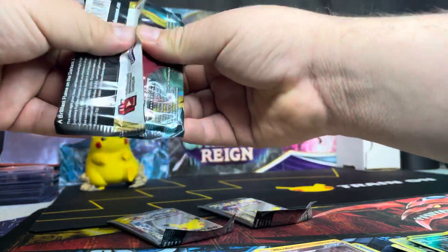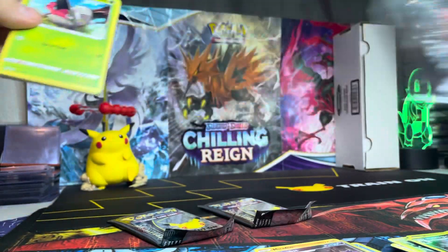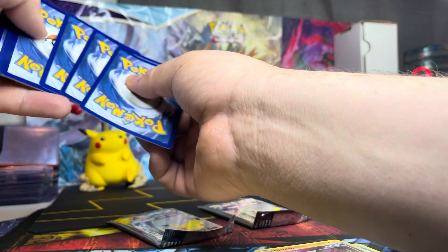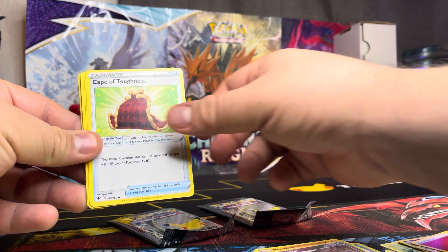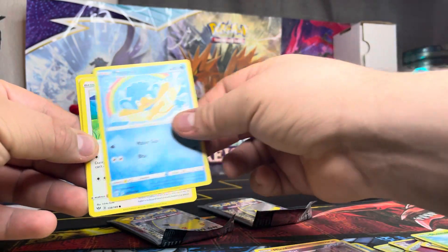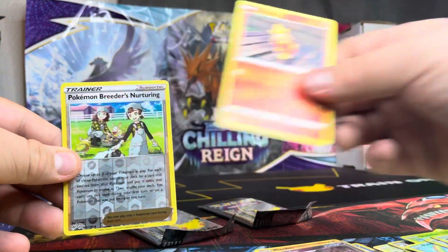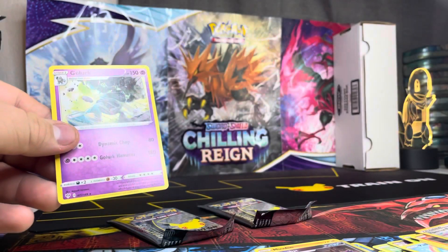Darkness Ablaze first — let's see what we got out of it. Oh, green coat card! One, two, three, four — we got a Fire Energy card, we got a Cape of Toughness, Greenwood, Tangela, Larvitar, Charmeleon, Phanpy, Rookidee, Torchic, a reverse holo Pokémon Breeder's Nurturing — nice looking green — and a non-holo Guard Lock.